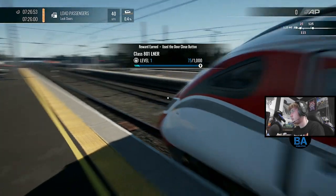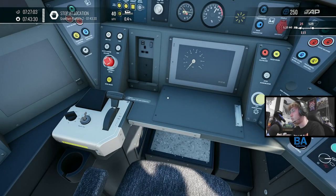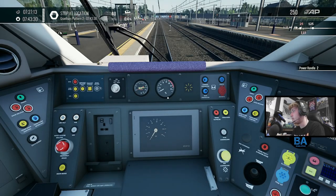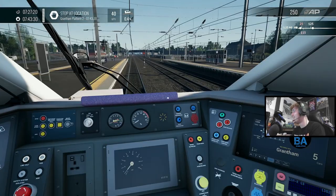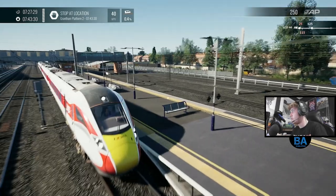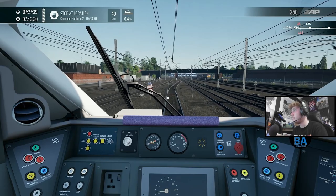Door closed. Right, are we ready to go? Let's set that to forward. We're calling at Grantham and then Doncaster. It likes vibrating the controller. We're off. It's a pretty nice horn as well. And you've got the inclusion of all markers — the 700 stop markers. Because you can actually see 700 AI on here. Out we go.